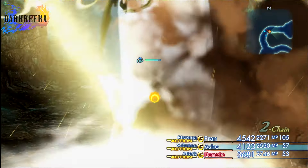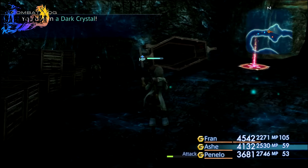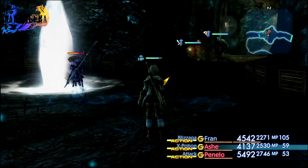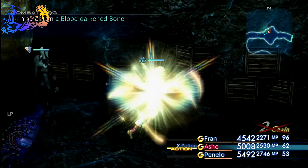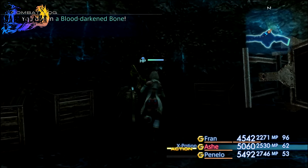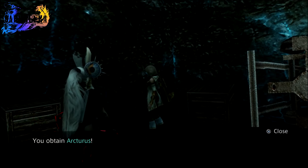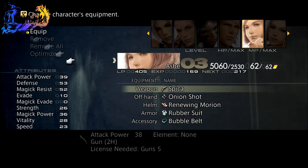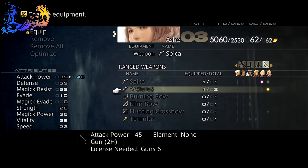I can't wait till I get Penelo's strongest gun. I have a feeling that once I get that gun the difficulty is going to definitely take a nosedive — she's going to be one-shotting everything before they get a chance to act. Anyway, there we go — another gun. Now Ash has upgraded her gun, if she can equip it.